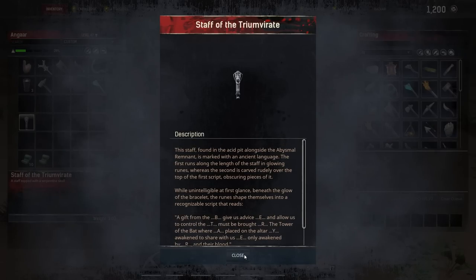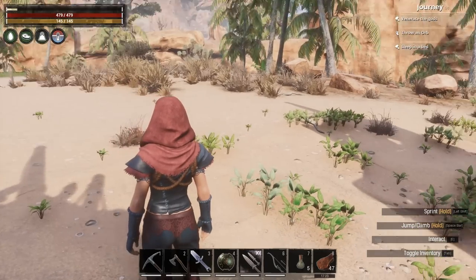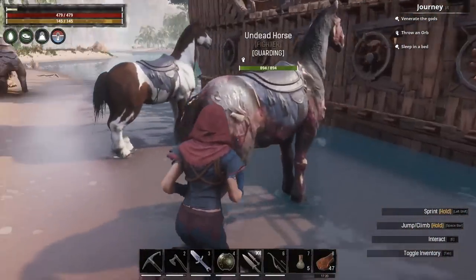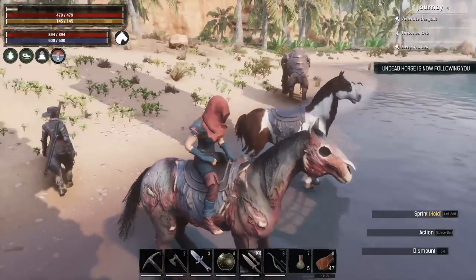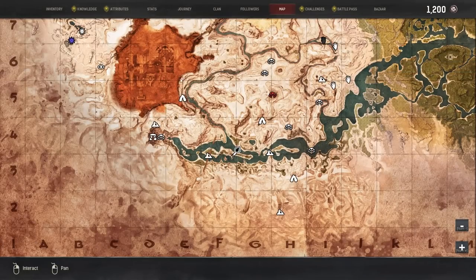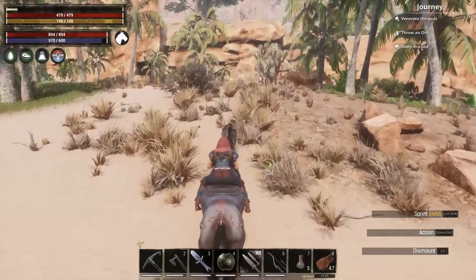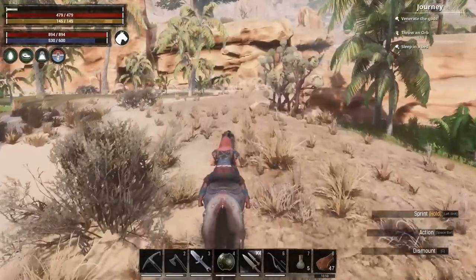So what we're going to do is nip to the Tower of the Bats and activate this staff while we can. We're going to jump on the horse and take Tessa — the Tower of the Bat is this bit here on the map, so we'll head up this way. That's a bit of a ride, so I'll see you when we're outside.